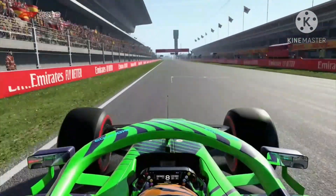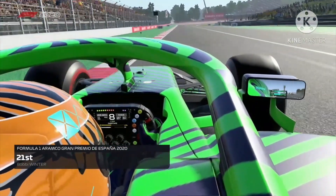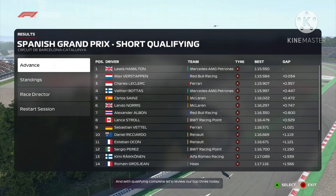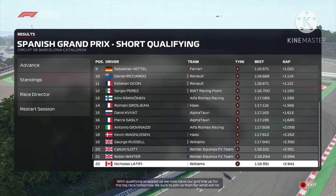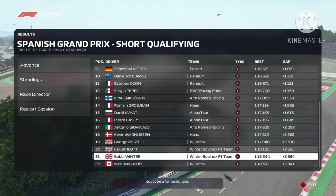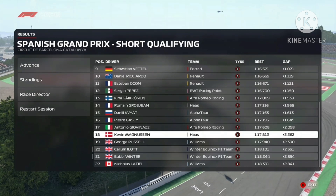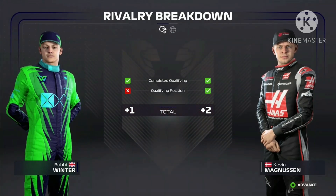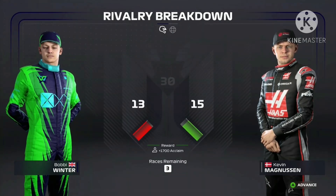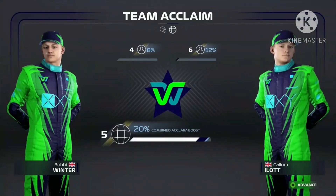That would have put us six tenths up, and I did check — it would have put us higher than P21. Mistakes are starting to show through in qualifying, but no mistakes in the race. Six tenths would have put us just behind Giovinazzi in eighteenth. It would have been fantastic — extremely disappointing. I know I've done badly when I'm behind Aitken. I don't want to downgrade him, but I am much better than him.